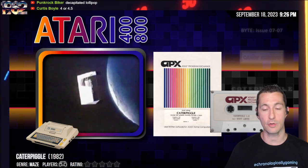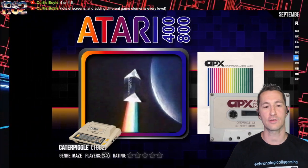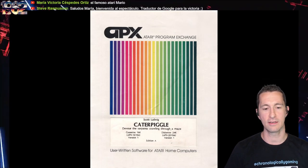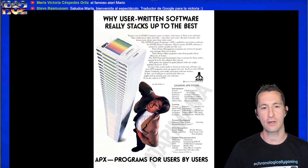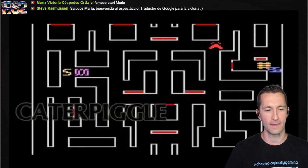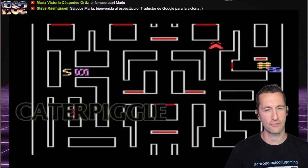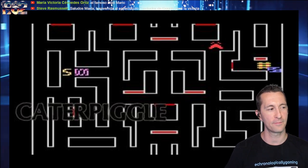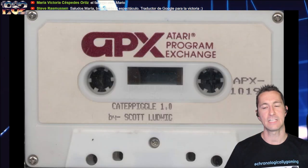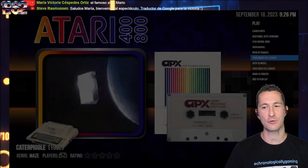Still on the Atari home computer, this is Caterpiggle — let's take a look starting with the box. Another one by APX, by Scott Ludwig. 'Devour the serpents crawling through the maze.' Here's the APX advertisement you would have seen. There's the cassette tape and an example screenshot. The manual says: you're about to embark on an exciting chase through an intricate maze — you're the Caterpiggle, trying to devour long marauding snakes. Sometimes they grow longer even while you're eating them, and segments break off and drift away, slowing you down while you digest them.